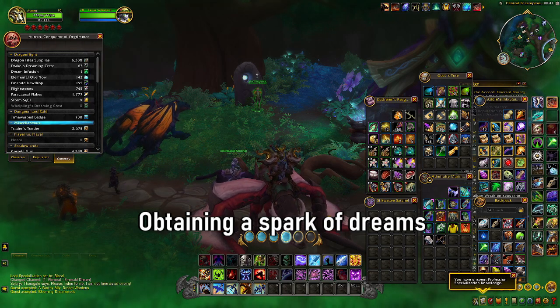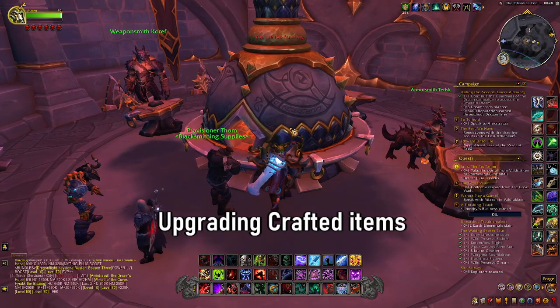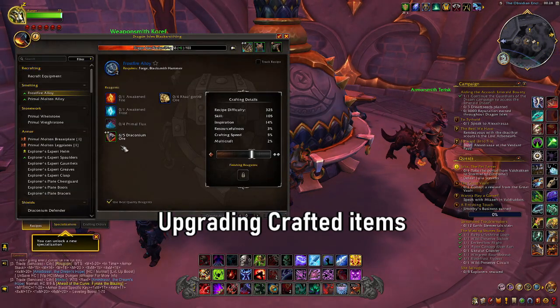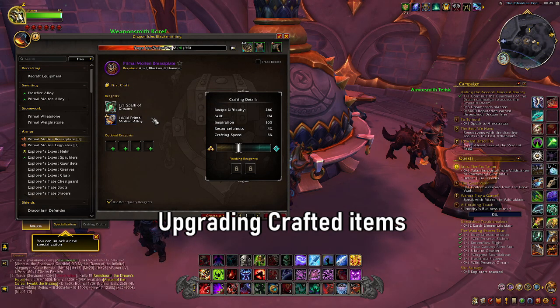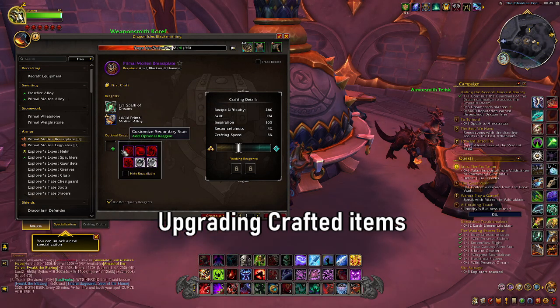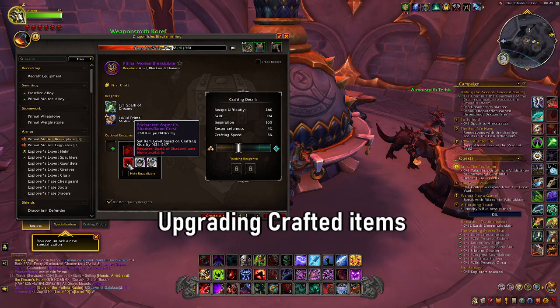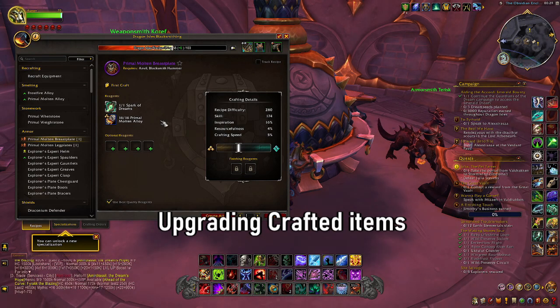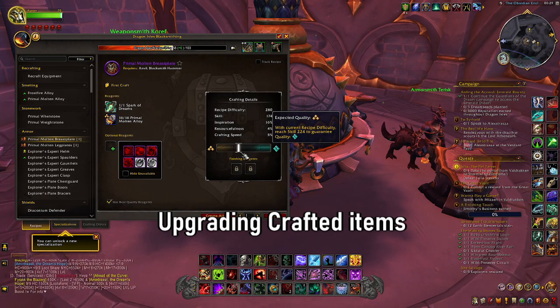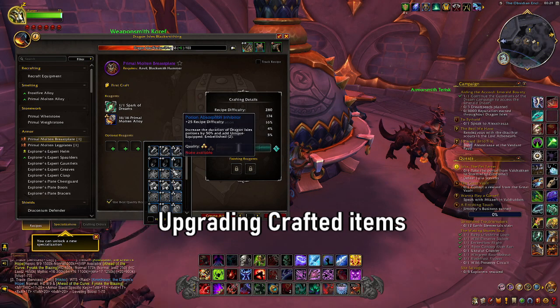Now, what do you do once you have your Spark of Dreams? When you have your Spark of Dreams, the next key step is upgrading your items. You need to have the ability to craft the item yourself, or alternatively you can provide it to a crafter. Once you have the Spark of Dreams, you'll automatically be able to upgrade it to 463 as a max, but to increase it further you will need crests.